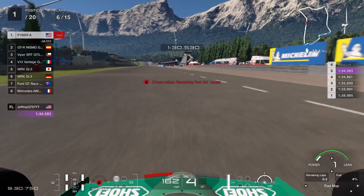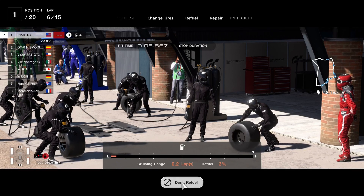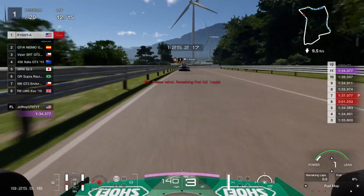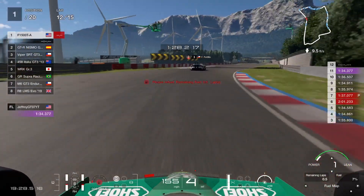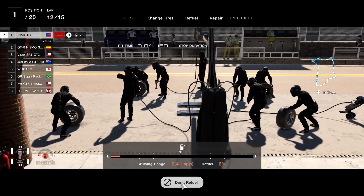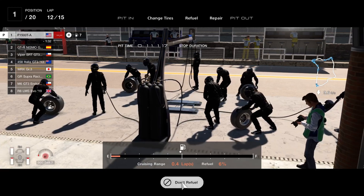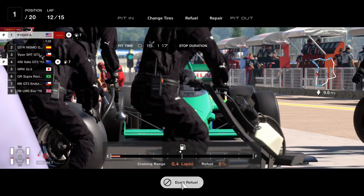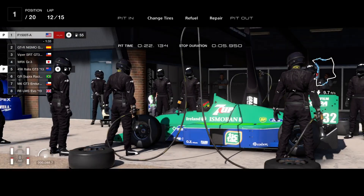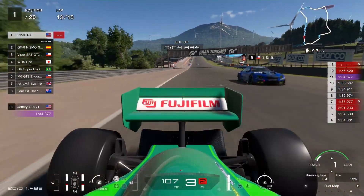Your first pit stop will occur on lap 6. As you can see, there is hardly any tire wear, so the main thing you'll be doing here is filling up your fuel all the way to the max. Your next pit stop will be on lap 12, and you'll be doing the same thing. For your last pit stop, you'll of course be filling up fuel — I suggest you fill it up to about 3.3 or 3.2 laps. Always make sure to check behind and ensure you have enough clearance to get back on the track.